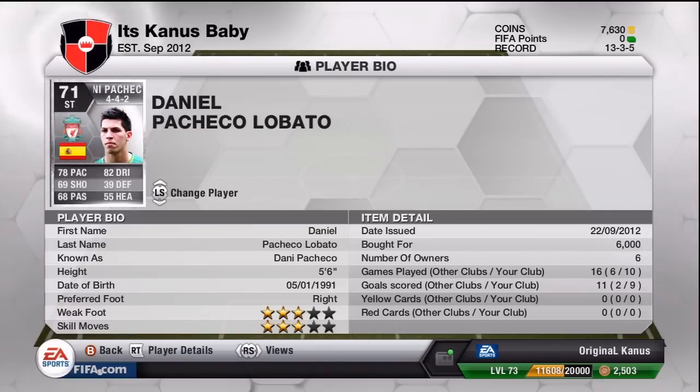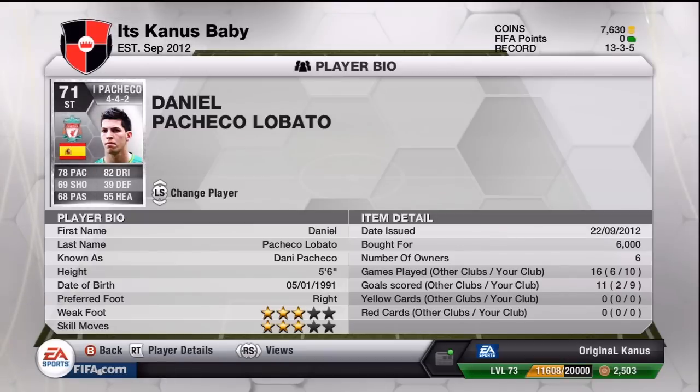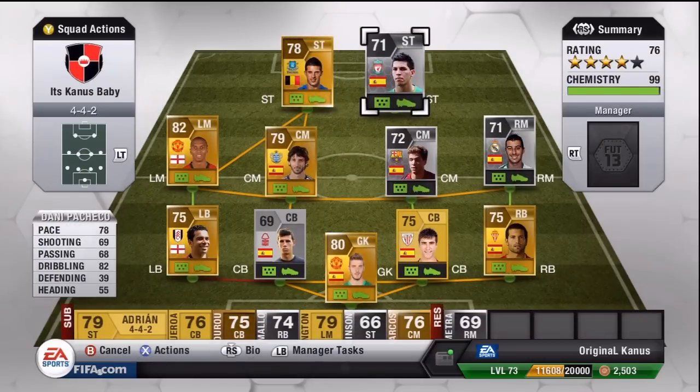Those are his two main stats, but in-game it just doesn't seem like it — when you play with him, as you'll see in the highlights, his left foot is listed as three-star but honestly that's bull. His left foot is just as solid as his right foot, and both are absolute rockets. His shot power is unreal — his shooting stat is only 69, yet his shots are so powerful, low, and drilled in. It's so easy to score against the goalkeeper.